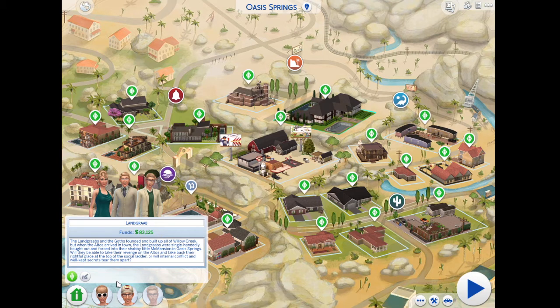The Langrabs and the Goths founded and built up all of Little Creek, but when the Altos arrived in town, the Langrabs were single-handedly bought out and forced into their shabby Lilac Mansion in Oasis Springs. Will they be able to take their revenge on the Altos and take back their rightful place at the top of the social ladder, or will internal conflict and cup secrets tear them apart?